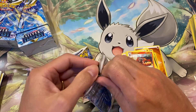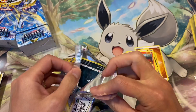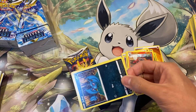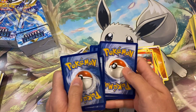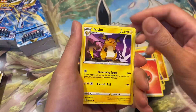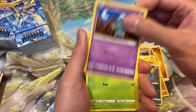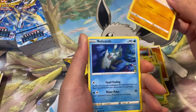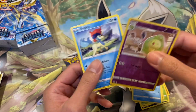Hopefully we can pull at least one ultra rare or higher. Okay, another white border. Probably we are not. Let's see if we can pull a Trainer Gallery card. Okay — a Raichu, a Zubat. Come on, Trainer Gallery! Okay, a Dusknoir and a Keldeo.